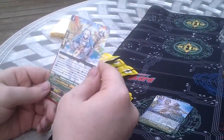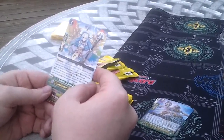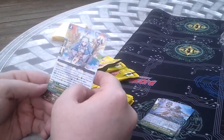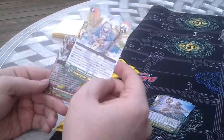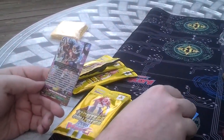Next one is a Genesis — Goddess of Seven Colors Iris. When this unit is placed on guard circle, choose up to three cards from your drop zone and put them into your soul. If three cards are put, this unit gets plus 5,000. That seems to be the consensus here.